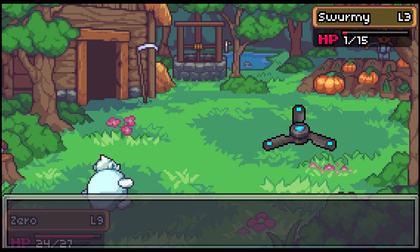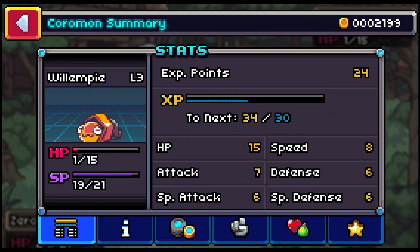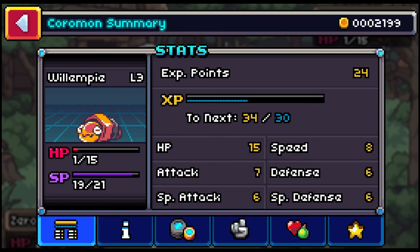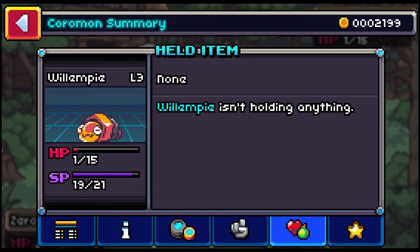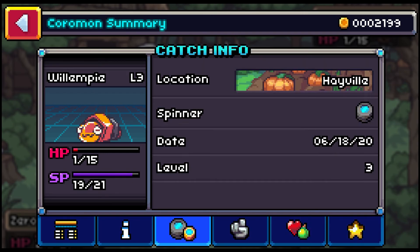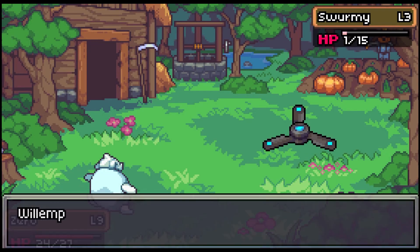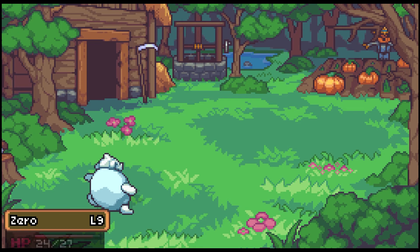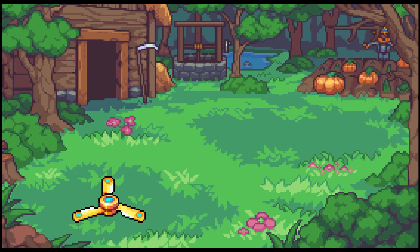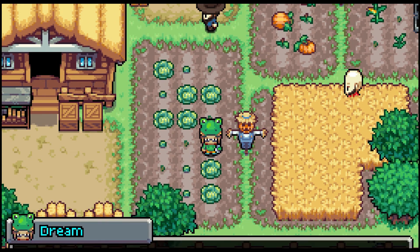That's the B button, not the A button. Let's just check out our new friend. No traits? Willem P, no — that's lame. Okay, let's just heal up Willem P and Zero. And then we can go towards the library, I guess?